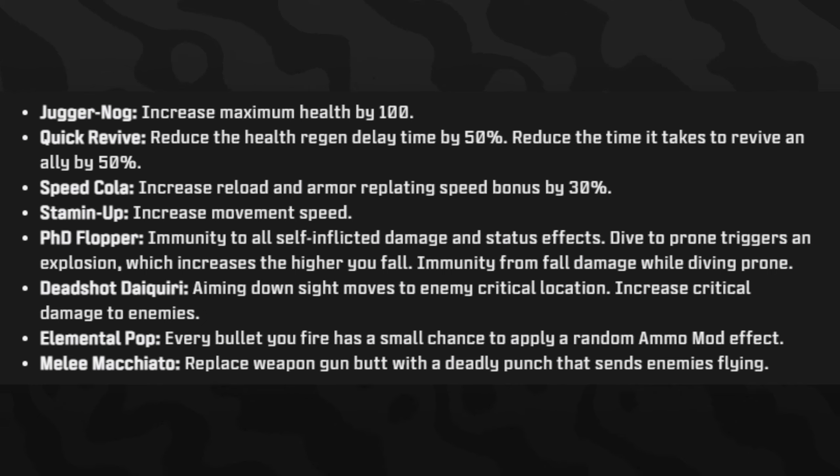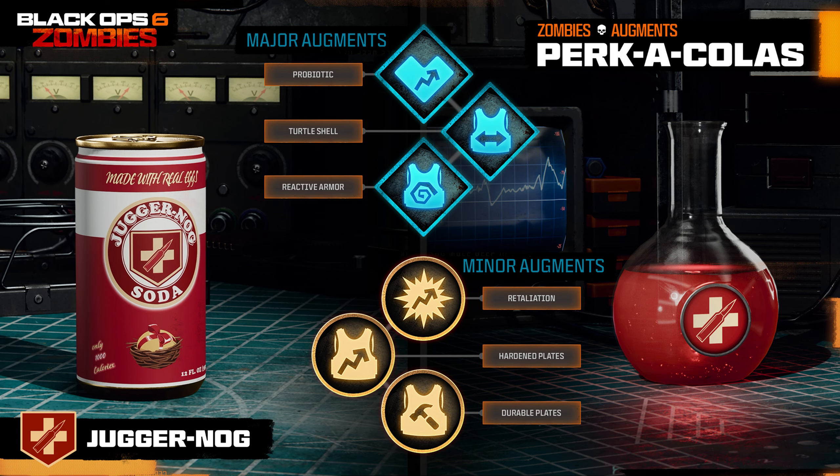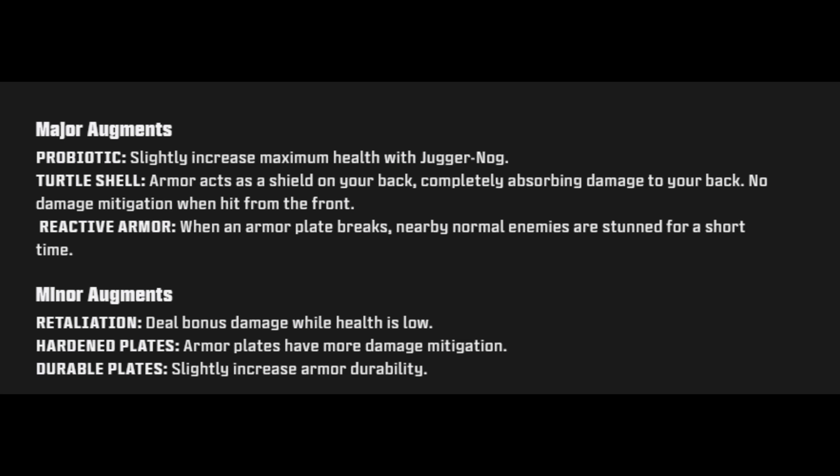Now for the perk-a-cola augments. Juggernaut usually increases max health. The major augments are: Probiotic — slightly increased maximum health with Juggernaut; Turtle Shell — armor acts as a shield on your back, completely absorbing damage from behind but with no damage mitigation from the front; and Reactive Armor — when an armor plate breaks, nearby normal enemies are stunned for a short time. The minor augments deal bonus damage when health is low, Hardened Plates gives armor plates more damage mitigation, and Durable Plates slightly increases armor durability.